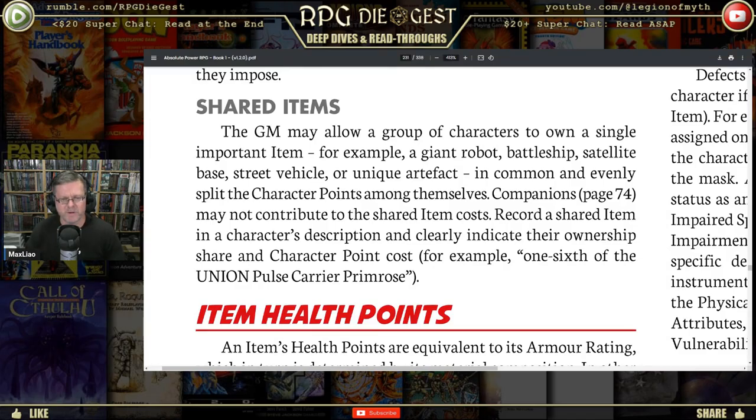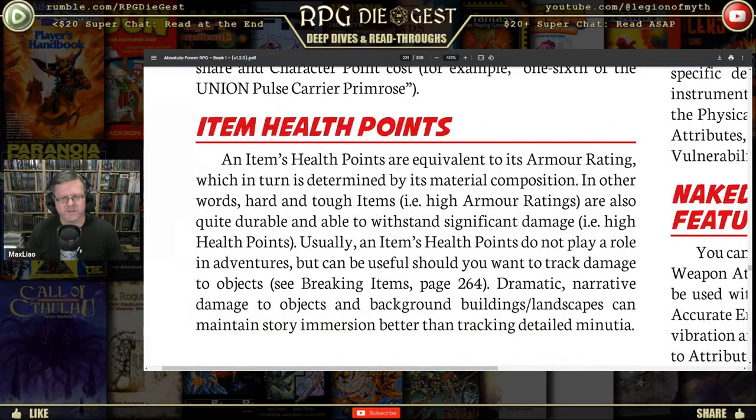Companions may not contribute to the shared item cost. Record a shared item in a character's description and clearly indicate its ownership and character point cost — for example, one-sixth of the Union Pulse Carrier Primrose. Item health points are equivalent to its armor rating, which in turn is determined by its material composition — hard and tough items with high armor ratings are quite durable and able to withstand significant damage.